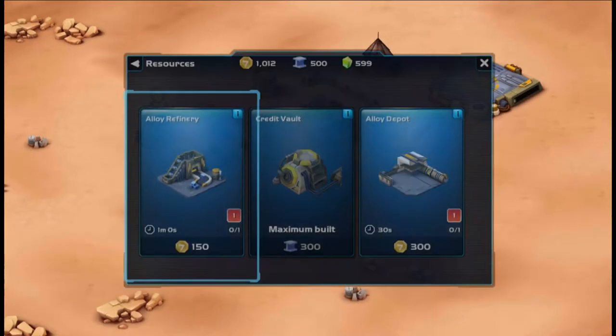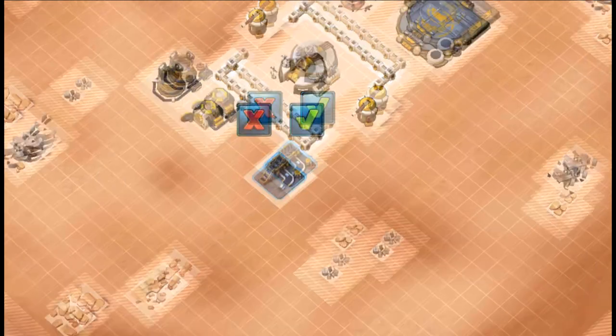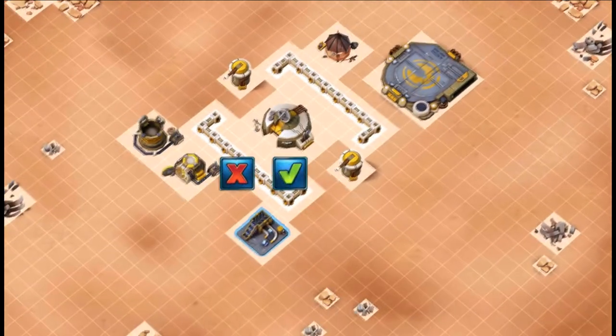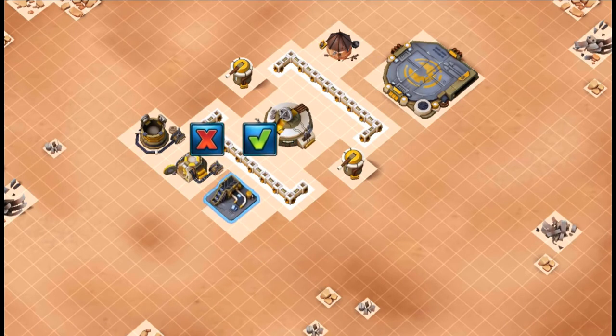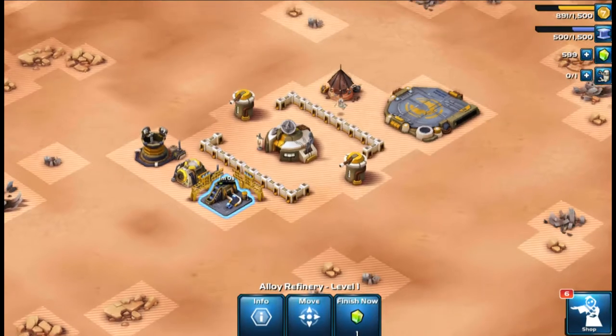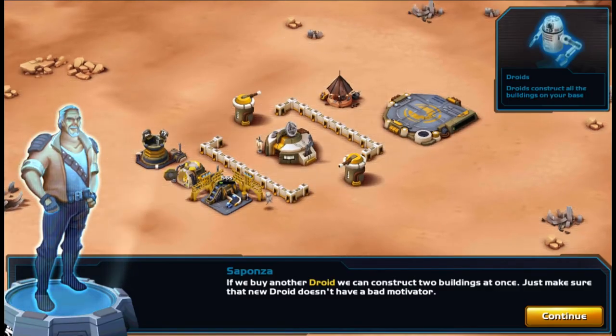If you are a Star Wars fan and aren't sure about the game — maybe it looks complicated or something — don't worry. Just download it on your Android or iOS device, start playing, and I'm sure you'll get the hang of it in no time. If we buy another droid, we can construct two buildings at once.